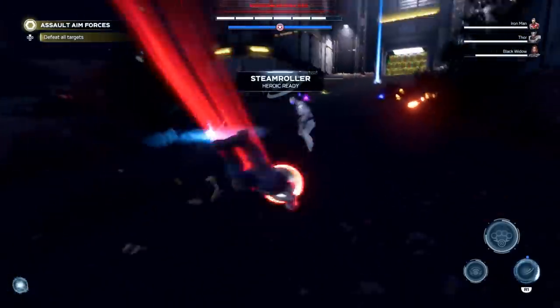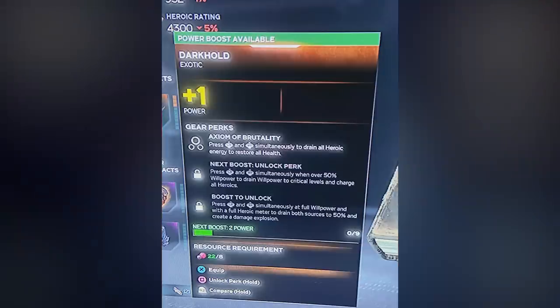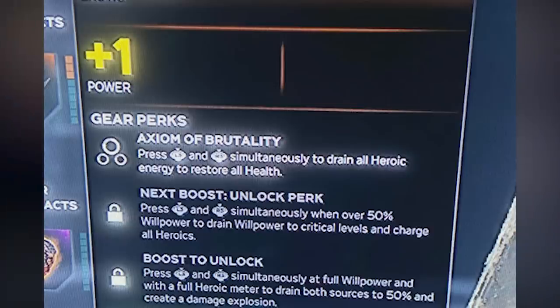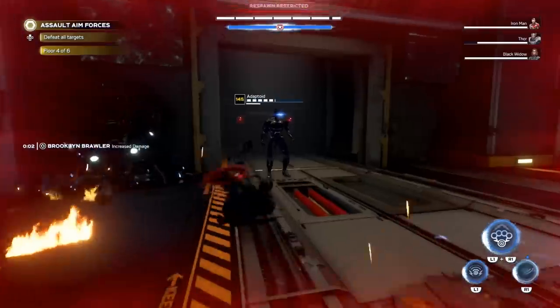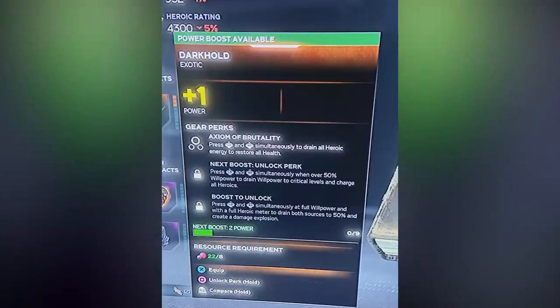I think there is also a third artifact that was discovered — I believe it's called Darkhold. Somebody already has it; it looks like something from the Marvel Universe. It has the following stats: the first one lets you drain heroic energy to restore your health, which sounds really powerful if you have a build that constantly spawns heroic energy drops, so you can basically infinitely restore your HP. If you unlock the second perk and you're over 50% HP, you can drain willpower to critical levels and charge your heroics instead. So you play this balance game — if you're low HP (under 50%), you drain heroic to heal up; if you're over 50% HP, you drain that HP to gain heroics instead. But if you have both HP and heroics at maximum, you can drain both at the same time — about a 50% chance you'll cause a damage explosion.